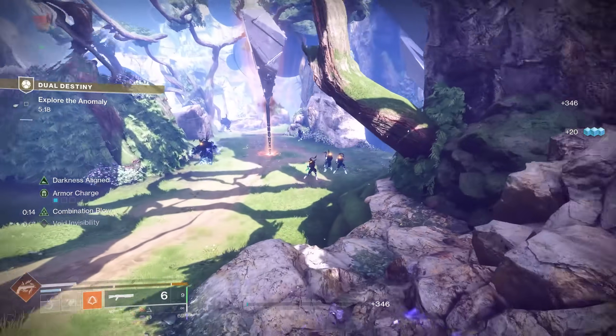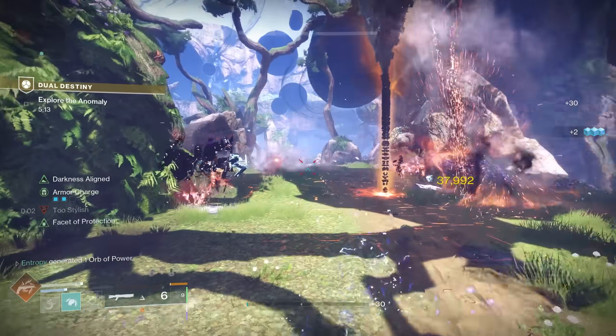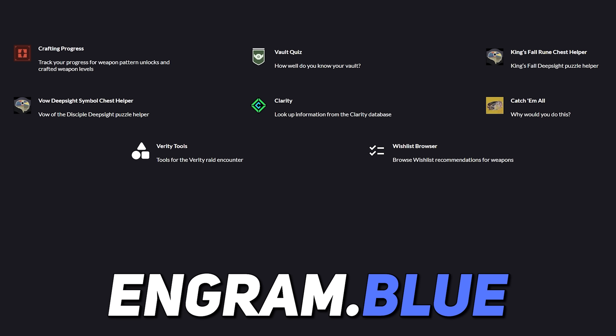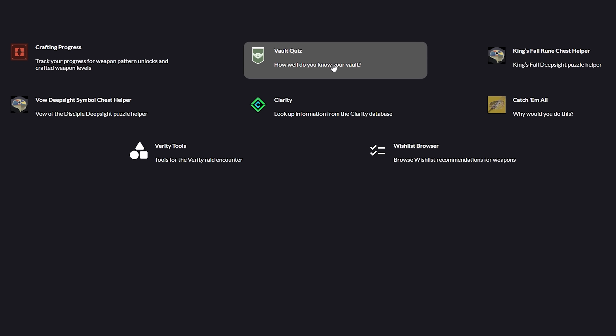On the topic of dupes, we have to talk about what we've been relying on the most when it comes to managing our Exotic Class Items. This is the other third-party website called ingram.blue. Don't worry, it's completely safe. There's all kinds of stuff here — Datto's even done it with us when testing our knowledge of our vault. You've got quizzes for yourself on your vault to really test if you know your vault or not, and you can take tests like how many raid symbols do you remember.